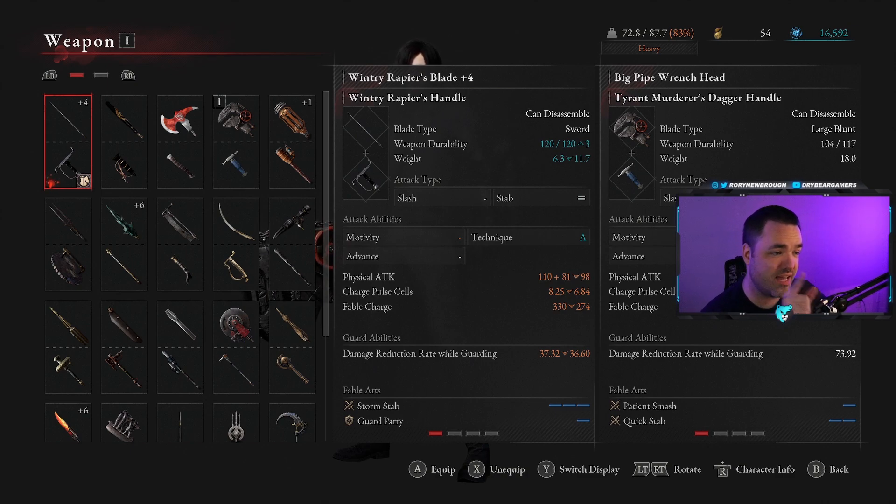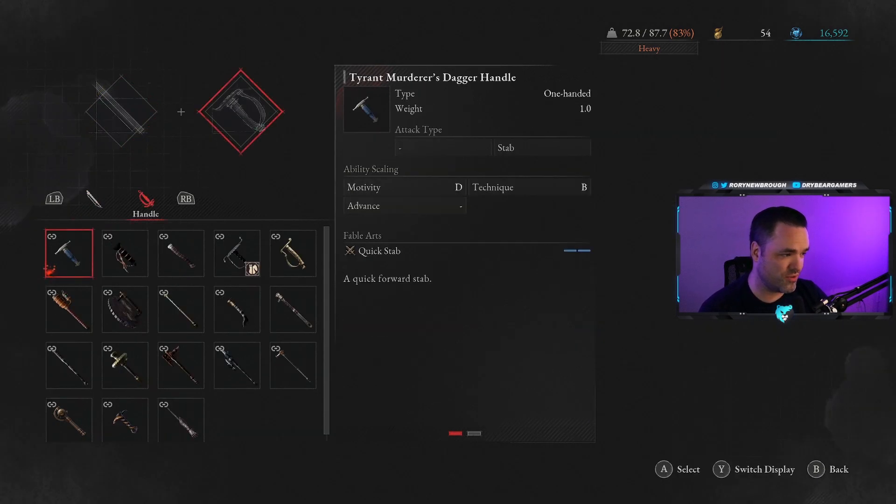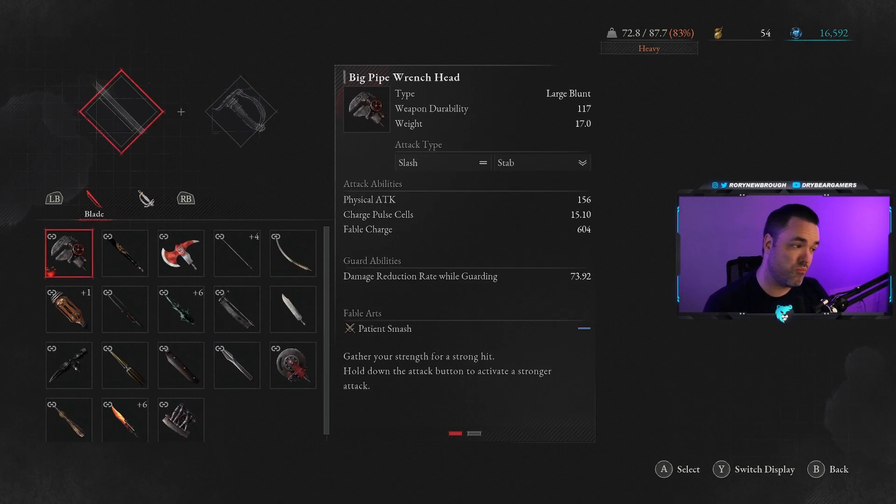That begs a new question: if the scaling on the weapon matters, where does the scaling come from when you break weapons apart and stick them back together? The answer is the scaling comes from the hilt. The handle gives us our moveset, but it also gives us our stat scaling. There are no base stats on the hilt — it just tells you how it scales, what kind of weapon it is, the moveset, and the single fable art that comes with it. The damage itself comes from the blade or top of the weapon, as well as any elemental damage, guarding value, fable charge rate, pulse cell charge rate, durability, and weight.